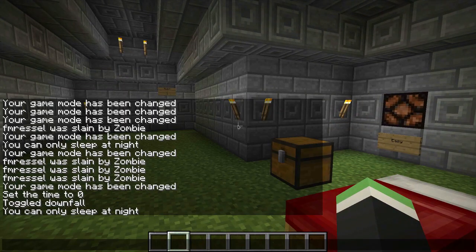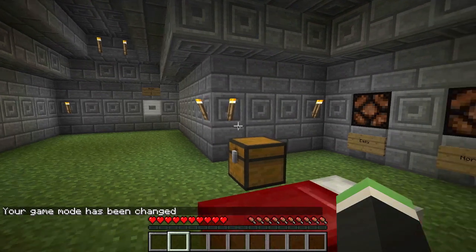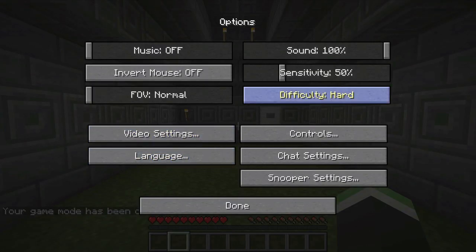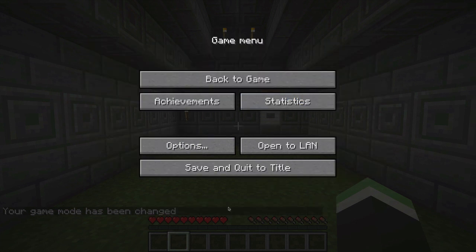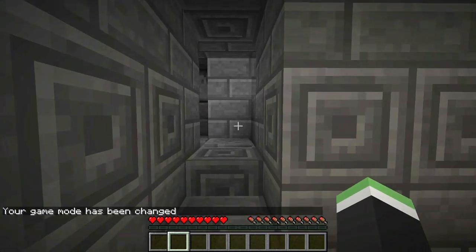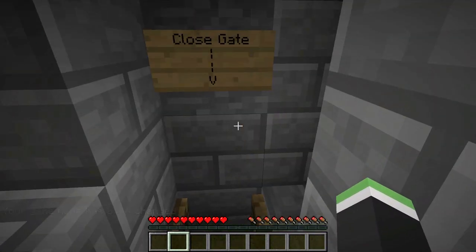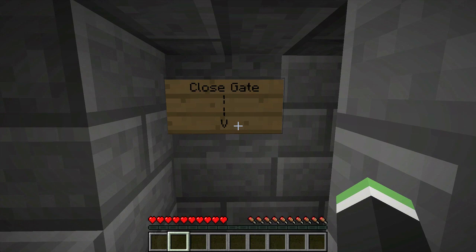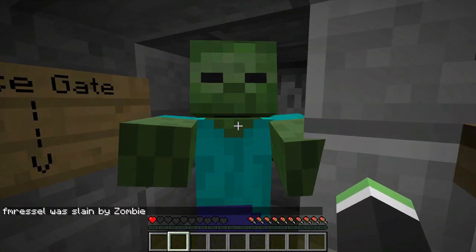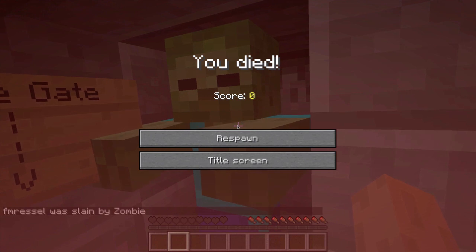Once you've done that, make sure you are not in creative. Then you're gonna want to walk over here - make sure you're on a difficulty, I am on hard. You walk into this little room and it's gonna tell you to close the gate, and the zombie is gonna spawn in and kill you.